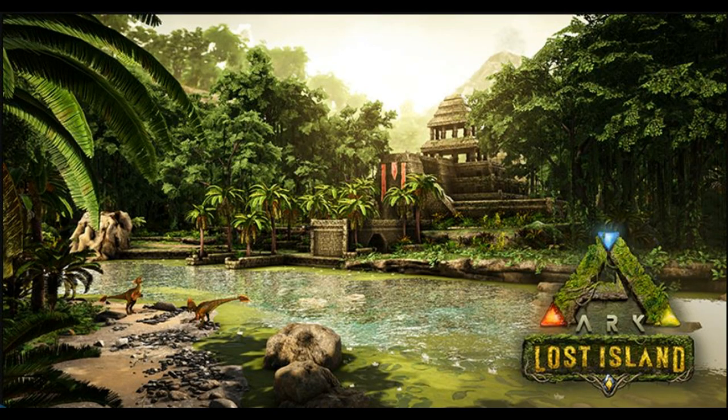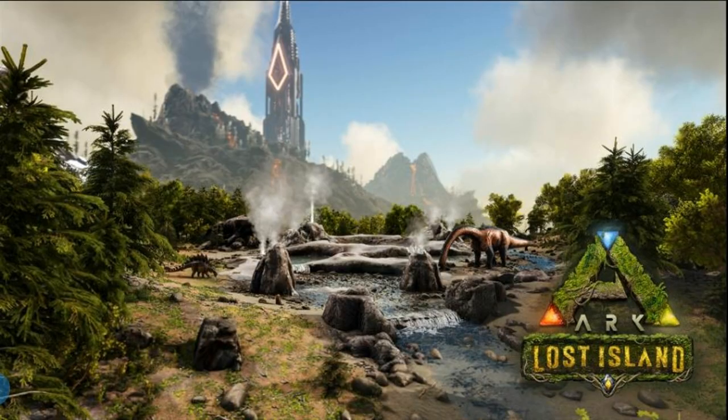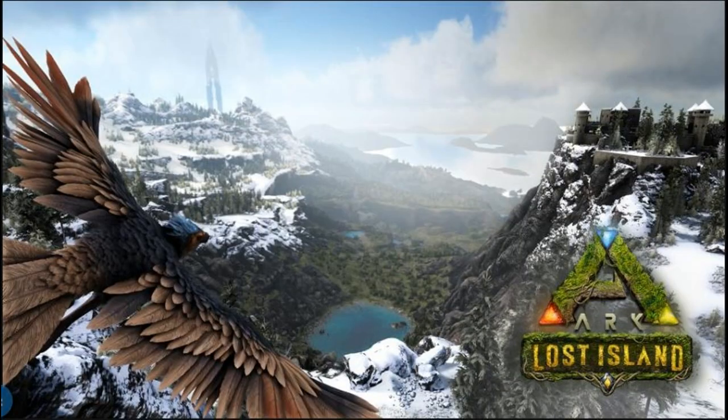What's up YouTube, Community Crunch 274 has just landed, a bit later than expected, and they've brought a lot of stuff to the table. There's a new map, new dino, and they're saying that the community can pick a dino as well, or create a dino even for them to pick through to put into the new map.